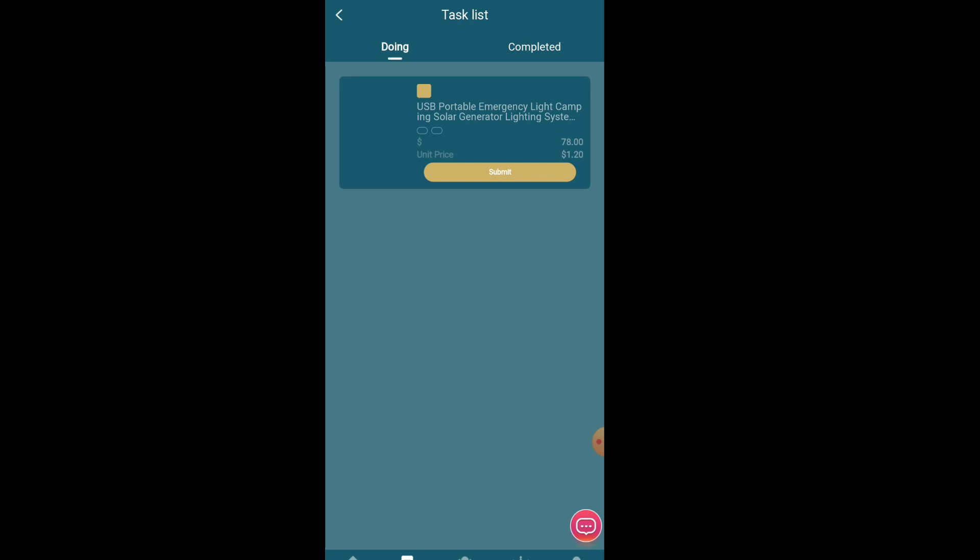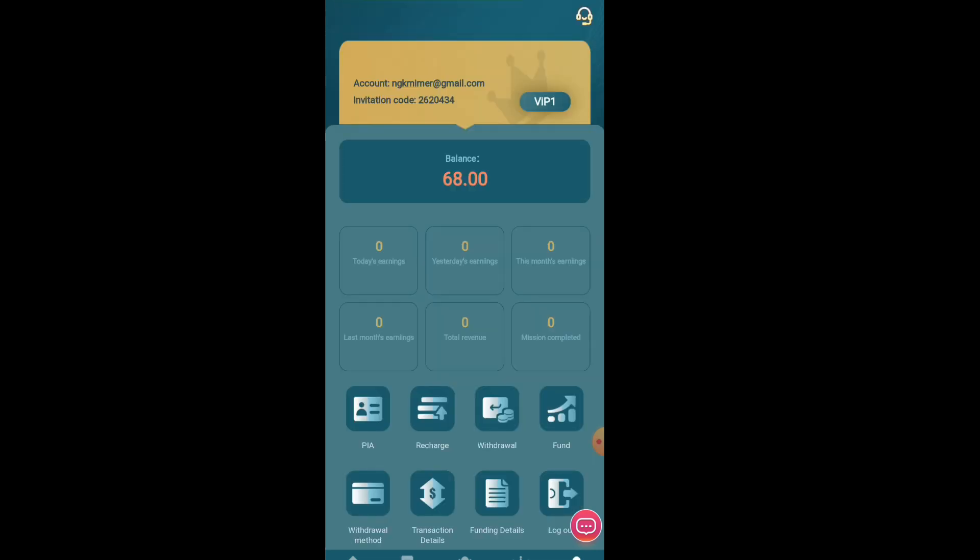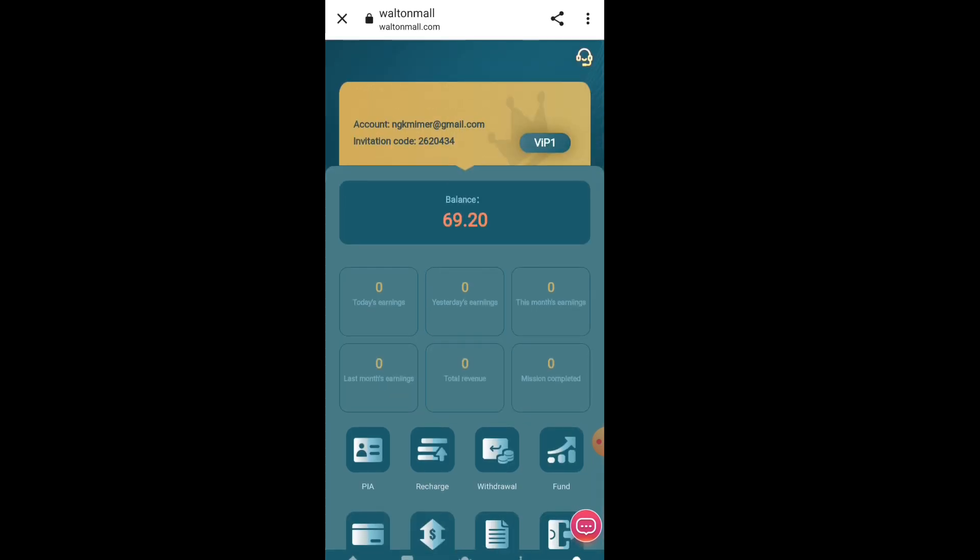To earn money, click on the Land option. You can see 2.5 USD is available to receive. Just click there and it shows 'success — get 2.5 USD.' You can see the 2.5 USD received in your wallet. It takes about 1.5 hours to receive, so you have to wait.